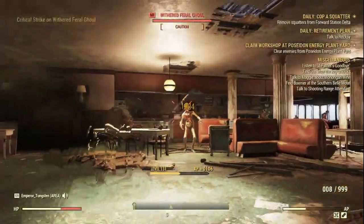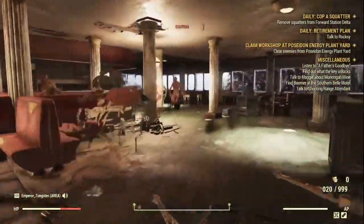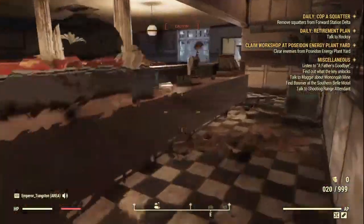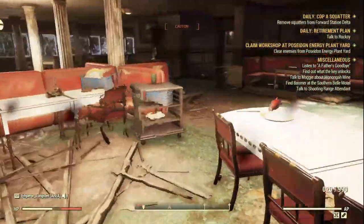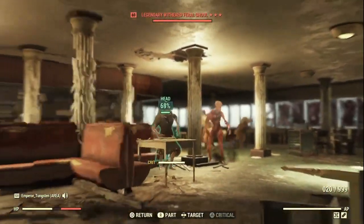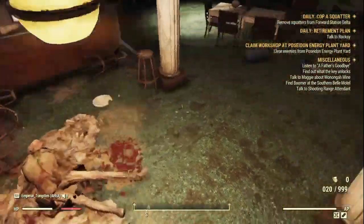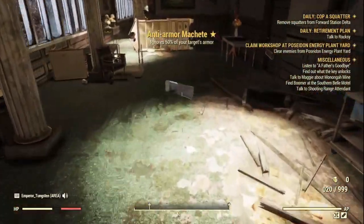There is a legendary running about in here. The explosion just attracted them all to me — it's a good legendary perk but not necessarily the best. Let's take that guy out. We got an anti-armor machete — not the best, possibly the worst I could have got off a freestyle legendary, but it's something.